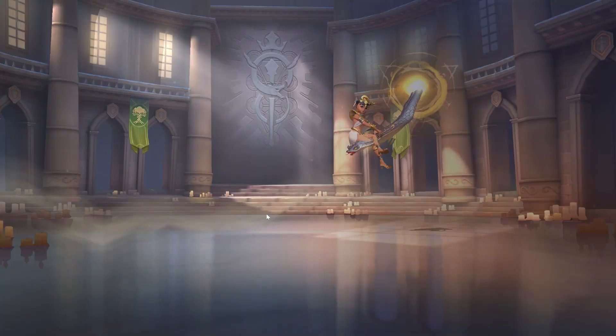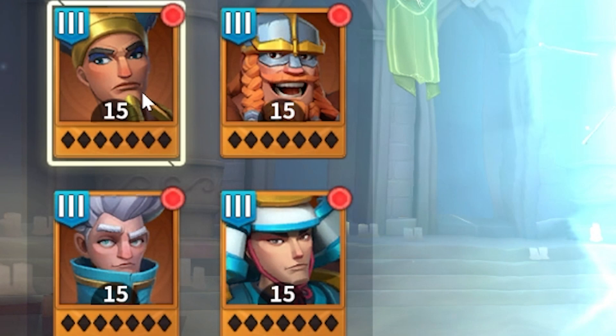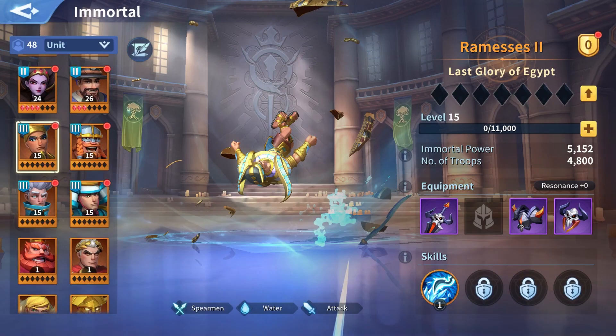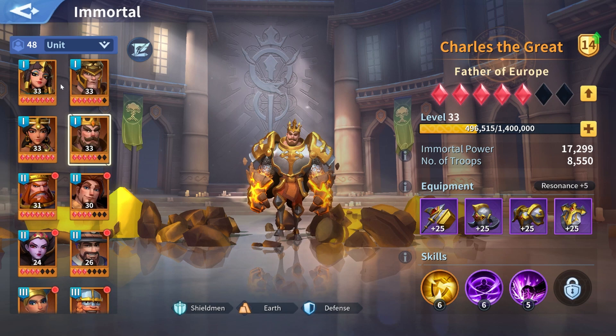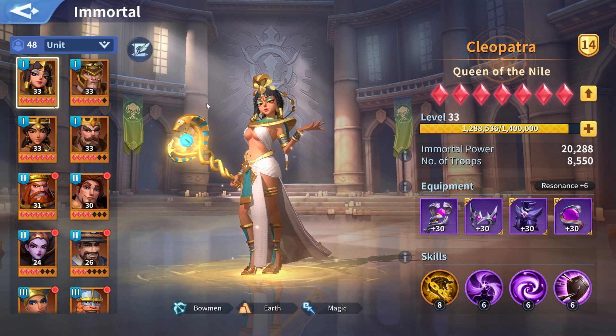If you want to power up another march just for gathering purposes — so you have more load to gather resources on the map — I suggest you increase the level of those Immortals to about level 10-15, because those levels are very cheap anyway. Tip number three: level your Immortals up equally. Do not use all of your EXP rolls on one single Immortal and neglect the others. All of my Earth Immortals on my main march are level 33. Having a weak link in your team means your march will be weaker overall. It's better to have 4 Immortals at level 30 than one at level 35 and all the others at level 20.